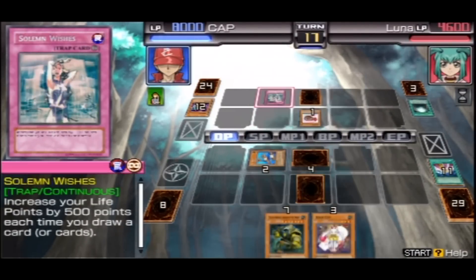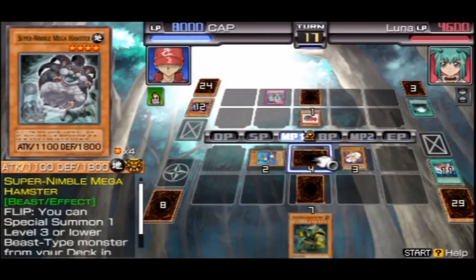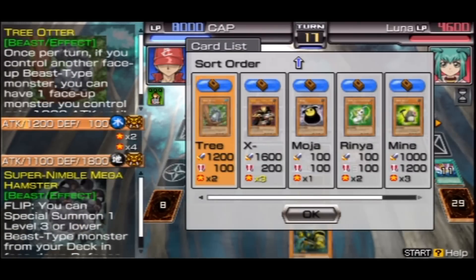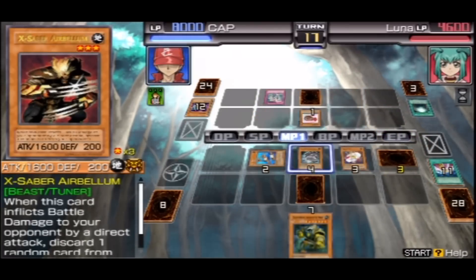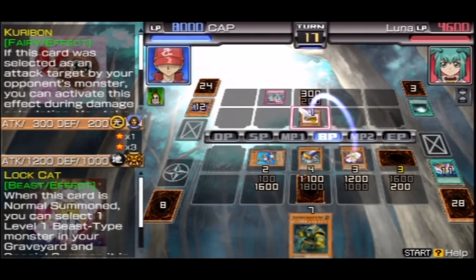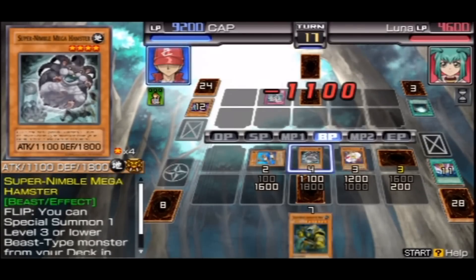She increases her life points every time she draws. This is no good, we need to act fast and act now. There's a summon option but I don't think there's another Mirror Force. Let's see - cool. I don't want to use that ability right now because it doesn't work properly yet. I'm gonna go with this cat card. Alright, he healed me. There we go.